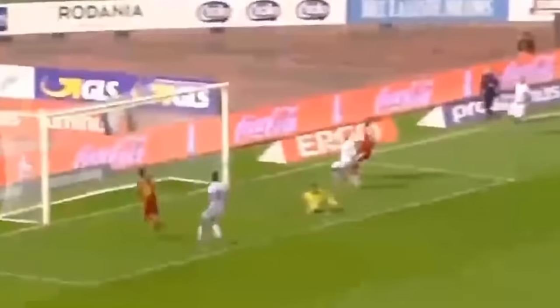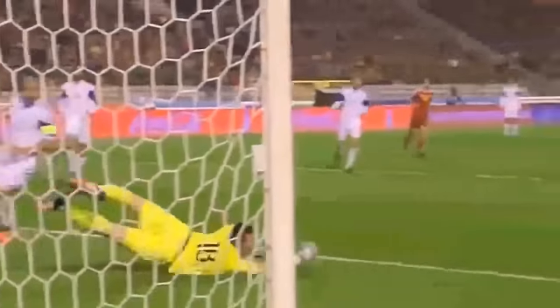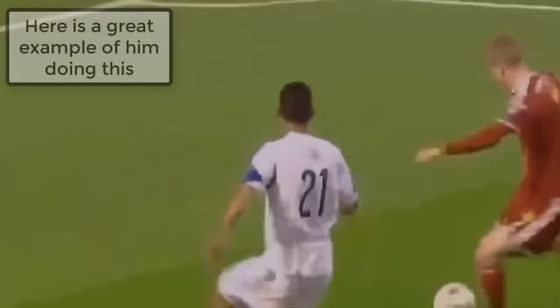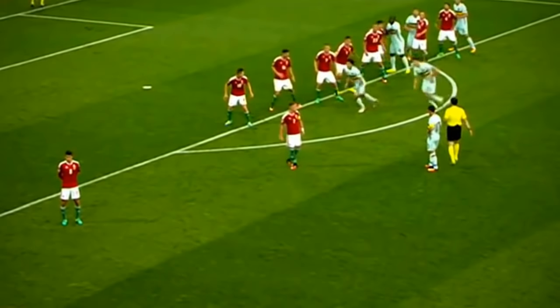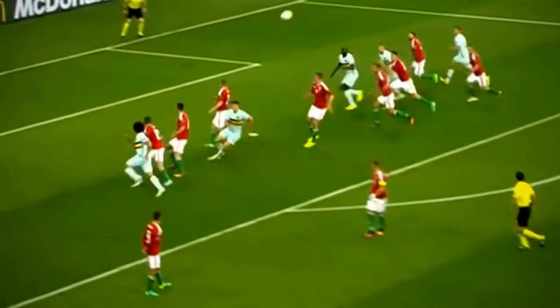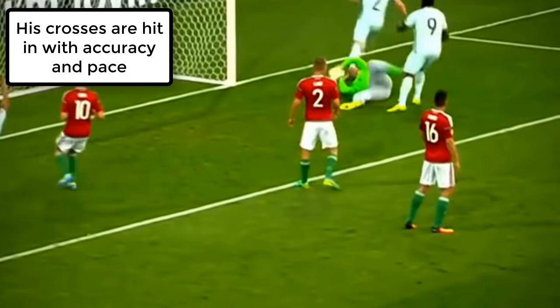So like Kevin De Bruyne says, a lot of the time he'll try and cross early to catch the defense out. You can see him doing this all the time for Man City and Belgium, where he'll play a low cross into the box out of the reach of the defenders but onto the oncoming forward who's running onto it. Another thing he said he likes to do is play it beyond the last defender but in between the last defender and the goalie and whip it in. Something common among all types of crosses Kevin De Bruyne does is that he always whips it in with pace and doesn't usually loft the ball into the box.